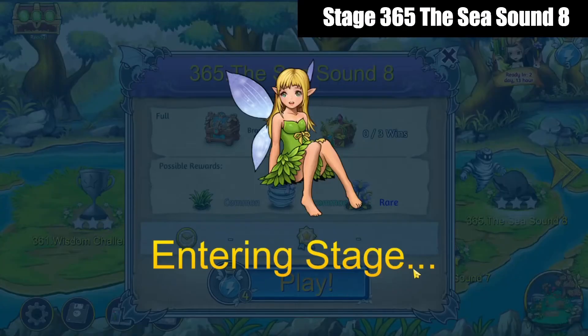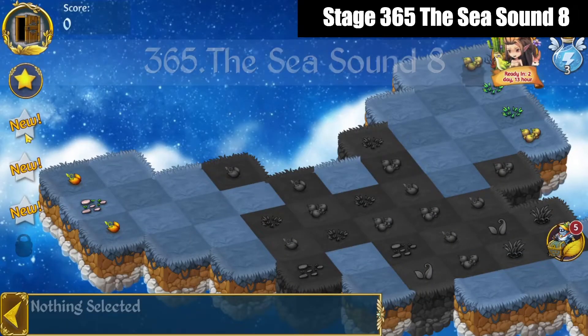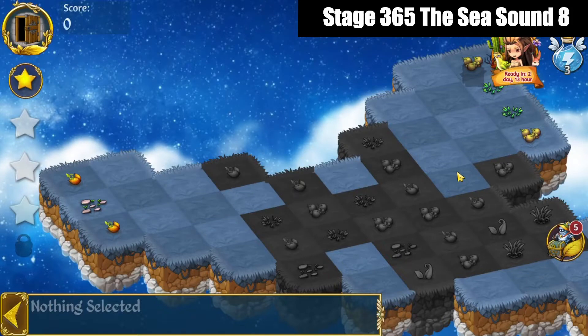Hello, Zucura here playing Dragon and Elf Stage 365, Season 8. Our quest: merge anything 44 times, create a giant elf flower, and heal all the land.